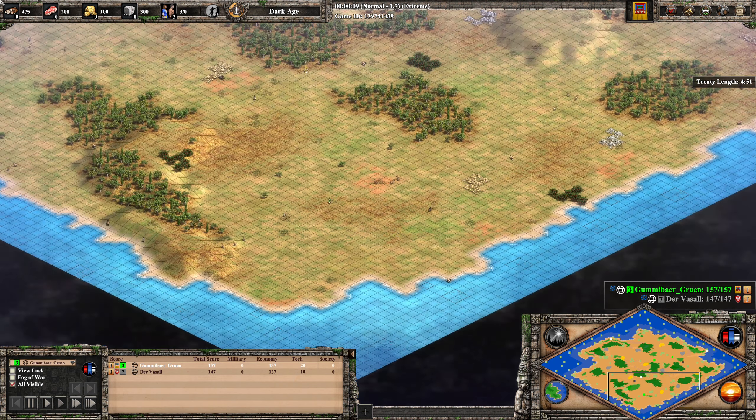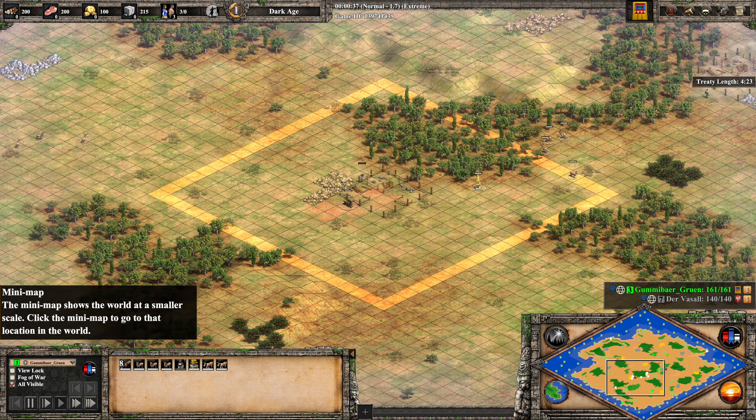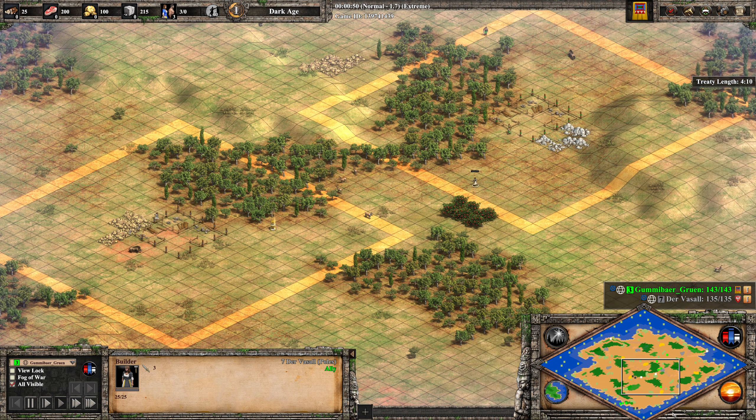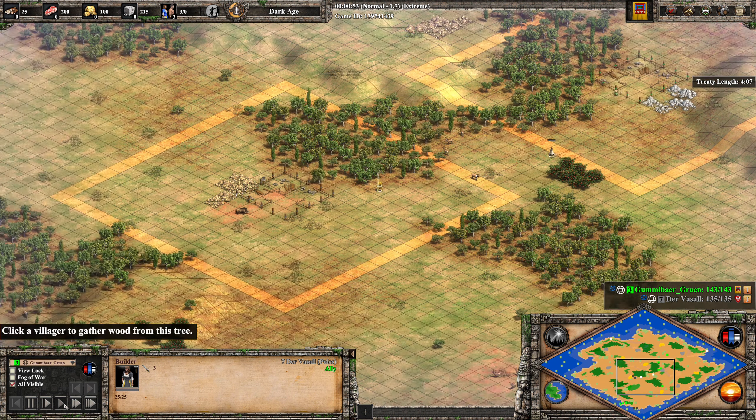The first map is Nomad. Recently they changed it so there's a treaty in the beginning of the game, which is a little bit annoying because you can actually see these rectangles around the enemy town center, which really gives away town center locations rather early. Also you cannot do any vil fighting — it's a little bit stupid in my opinion.